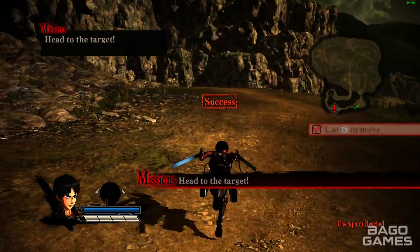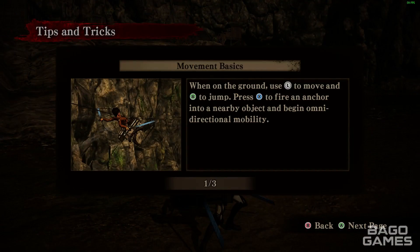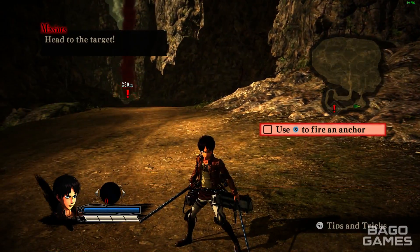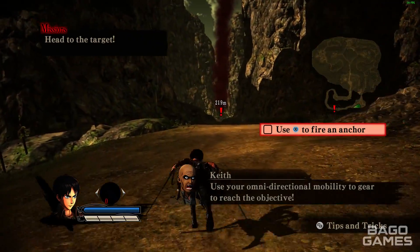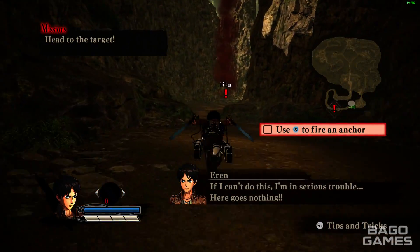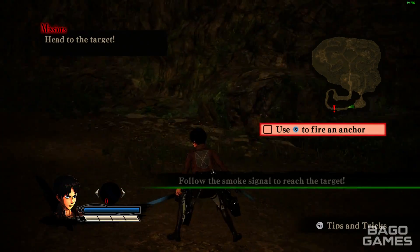There's a lot of dialogue for basic stuff like movement basics — just tell the player they use the left analog stick to move, A to jump, and X to fire the anchor. I don't need all this other dialogue, and there are three pages of it. Reading everything is a little bit annoying.